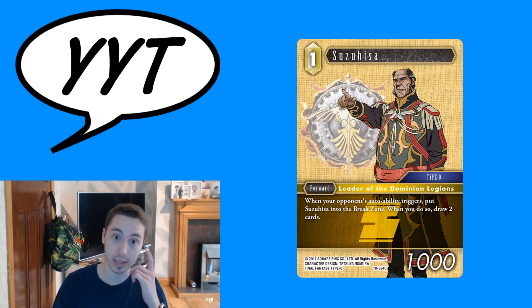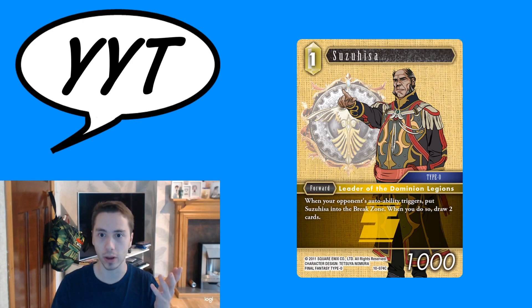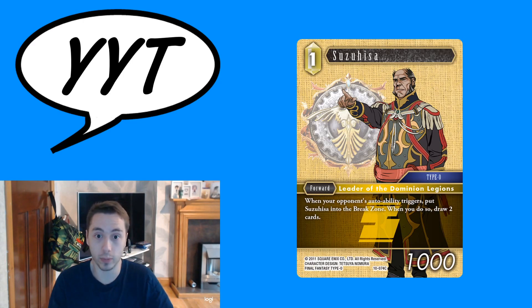I think the fact that it's a 1 CP guy makes it really strong and it's easy to fit into a curve — maybe deal a point of damage with him, maybe make your opponent want to play differently in turn one or two, like not play search and backups if possible, which is quite difficult in the meta these days.